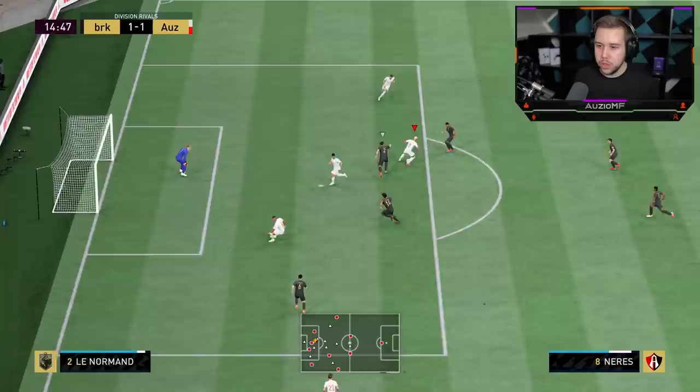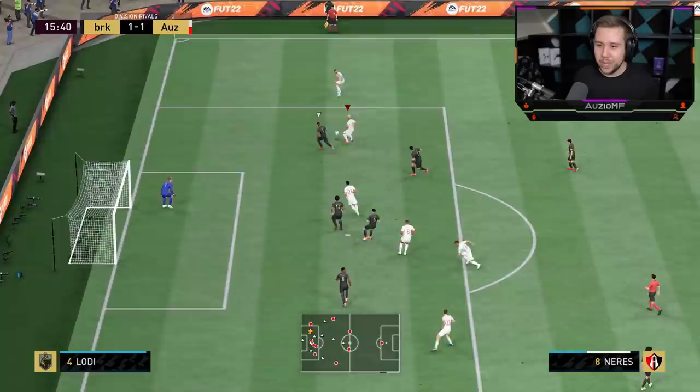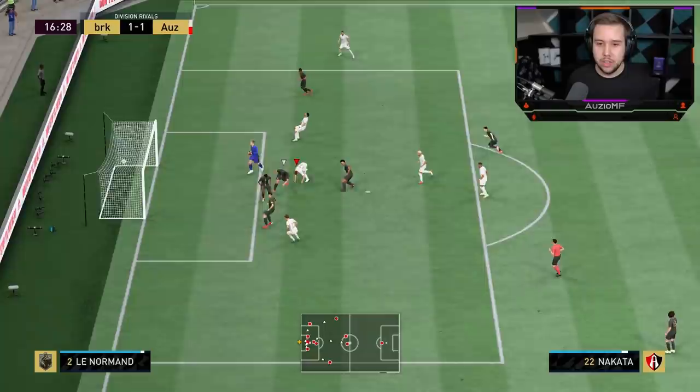Llorente running down the line, Neres giving me a nice option. Scoop turn, keep going, use that pace. We'll roll that as well — go for a reverse. I didn't really need to do all that, to be honest, but why not when he's got the skill moves to his game.